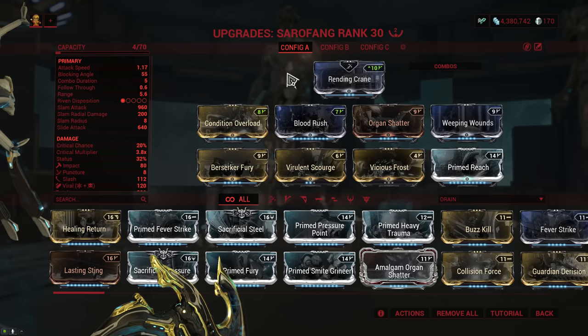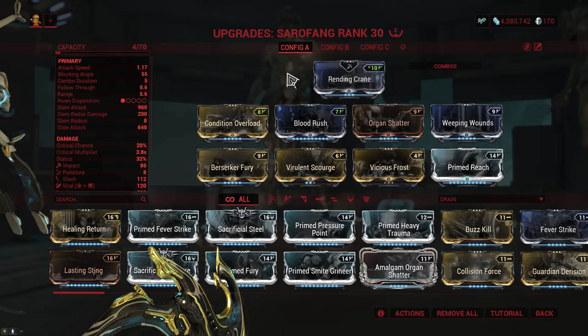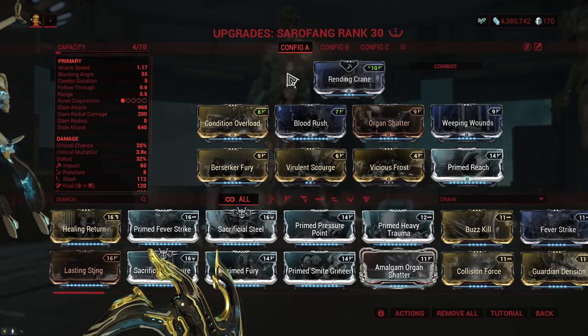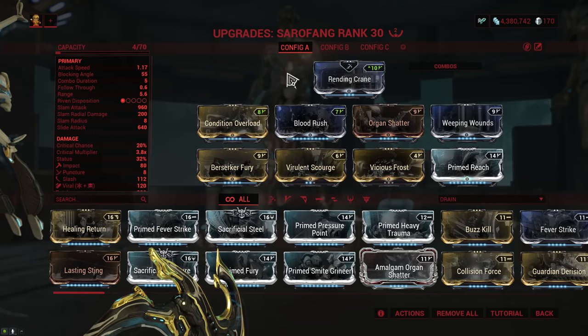This can be fixed somewhat with the final slot, which I designated as a flex slot. I personally run Primed Reach in there because having more range on weapons is absolutely fantastic. But you can put in Buzzkill or Carnis Mandible to boost Slash way above Viral and Impact. You could also run Healing Return for healing, or if you want some extra damage you simply put in a Primed Smite mod for the faction you're fighting.